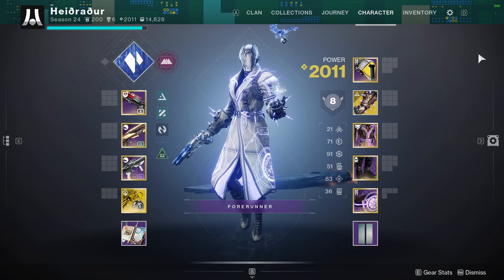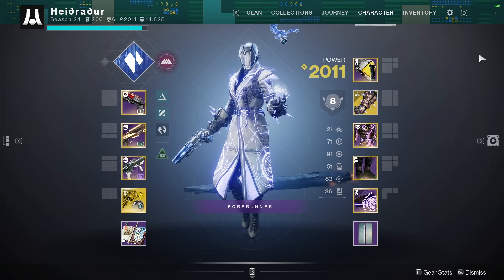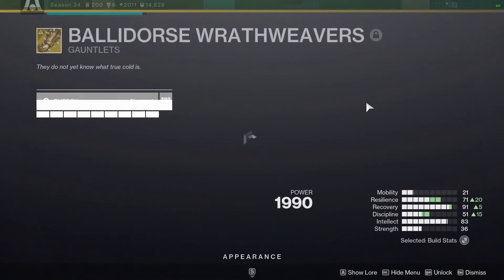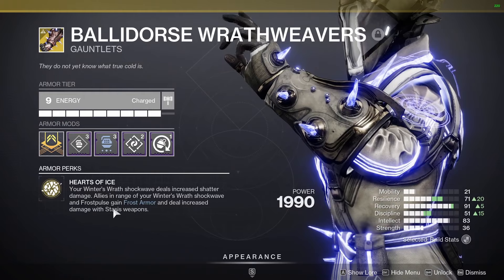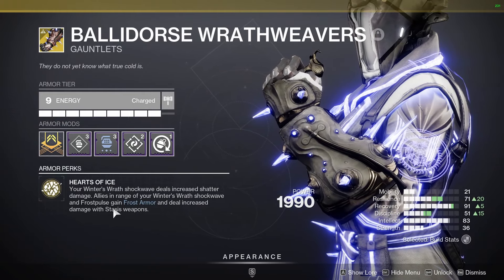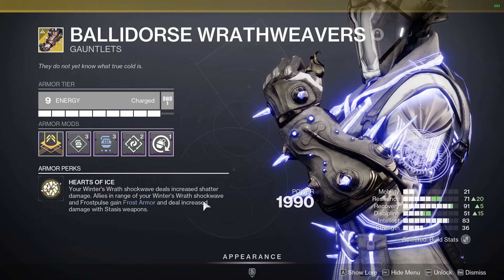How's it going everybody? In today's video, we're doing IS Luna on my Warlock. We're running Balador's Wrath Weavers. The main effect here is giving your allies in range of your Winter's Wrath, Shockwave, or Frost Pulse gain Frost Armor, and they deal increased damage with Stasis Weapons.